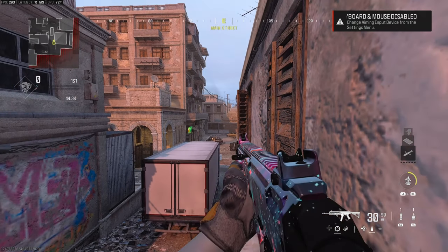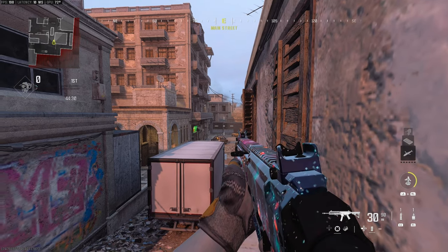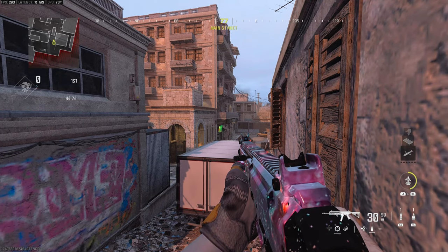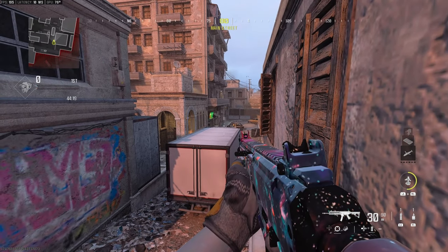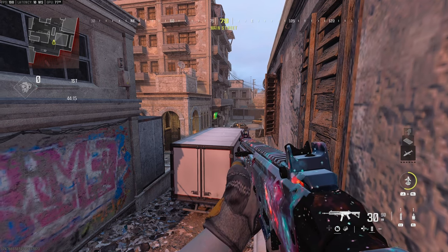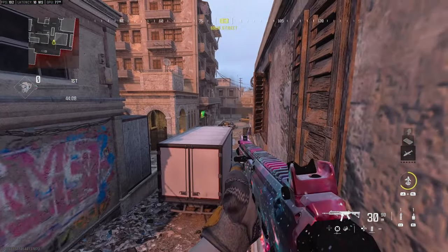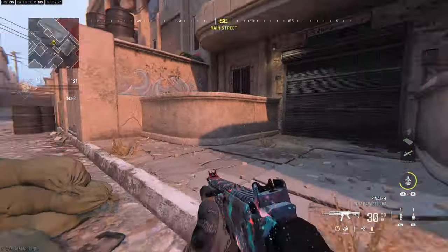Welcome to my second map guide video, today covering Karachi. We'll be looking at control, hardpoint, and search and destroy in Modern Warfare 3 ranked play rotations. We're going to cover jump spots, line of sights, bomb check spots, and the callouts on the map.